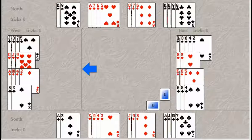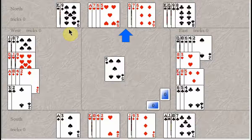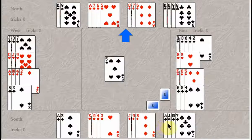You ended up in four hearts by South and West leads the small spade. Start by counting some tricks. You seem to have four club tricks and three heart tricks, and two spade tricks — four, seven, nine. You need one more trick somehow to make ten.